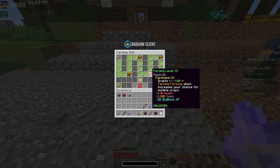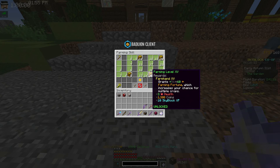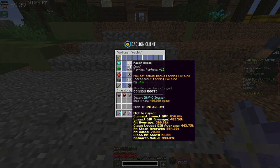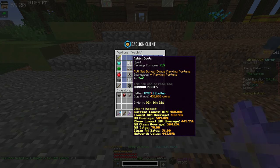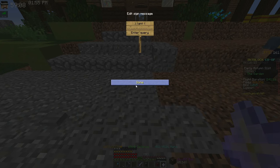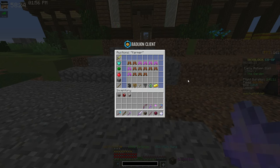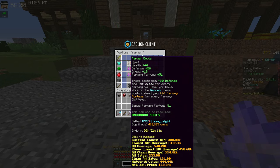Moving on to the next milestone: Farming level 15. At this level you can craft Rabbit Armor, the first armor set that gives farming fortune. It's about 3 million coins for a full set and gives 70 bonus farming fortune — definitely a good investment. You also unlock the Lantern Helmet at farming level 15, though it's really not worth it at level 15 since it's only good while holding an axe. For it to be better than the Rabbit Helmet, you need to be at farming level 25.